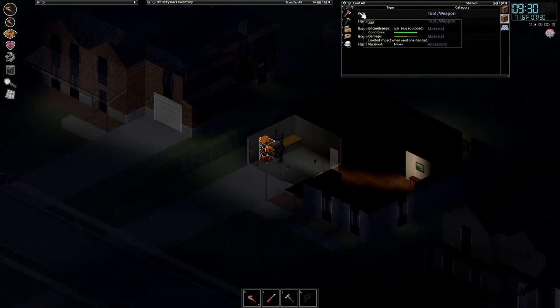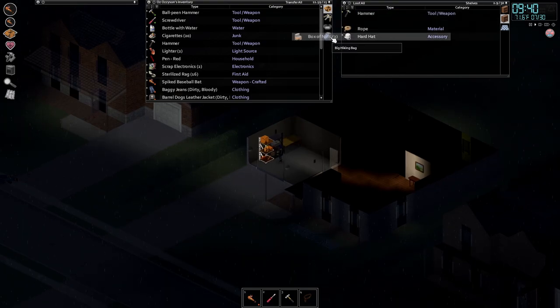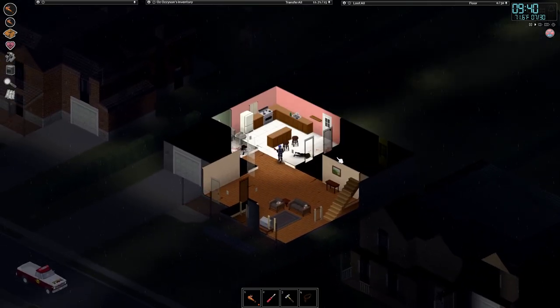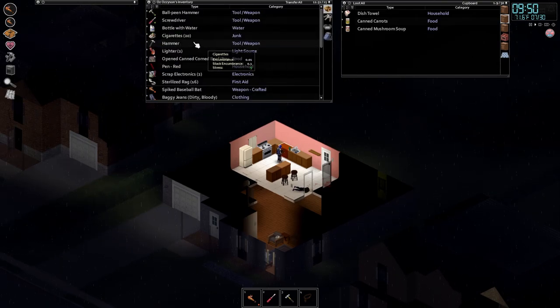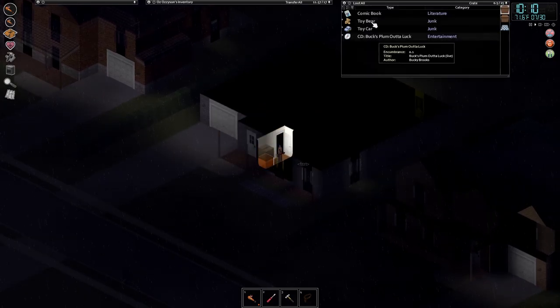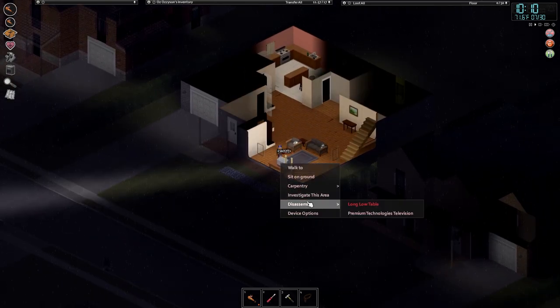Oh, beautiful axe! Grab that, grab the box of nails, propane torch and stuff. Don't think we need any of that right now - I think that's more for getting heavy into building and metalworking. Let's open up a can of corned beef here and eat it. Fresh cheese, more butter.